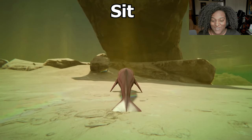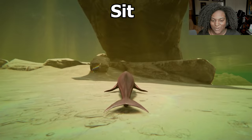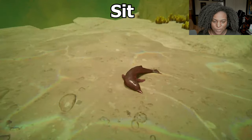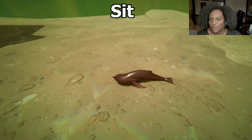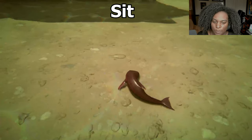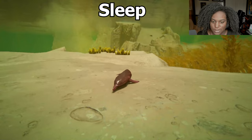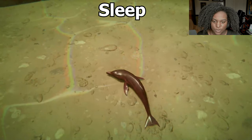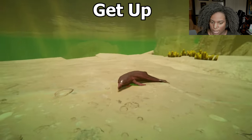Here's our sit animation — we kind of settle down right there on the floor. It's pretty standard, kind of looks like if you were dragging yourself on land, what I'd expect a dolphin to look like. Let's do our sleep — we just kind of curl up gently, not very much. And our get-up.